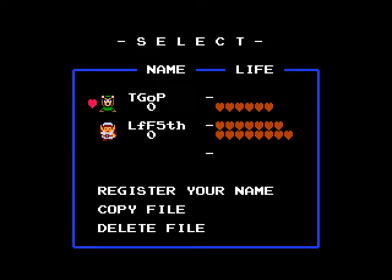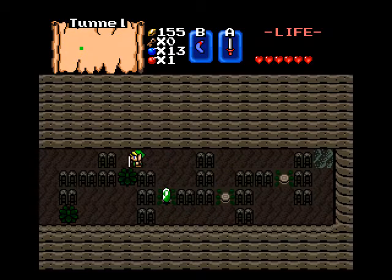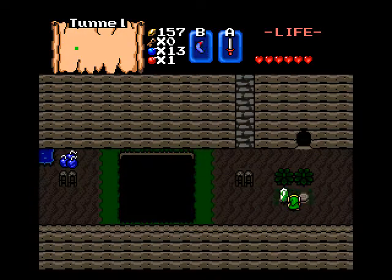Hey everybody! Welcome back to Let's Play Legend of Zelda: The God of Power for Zelda Classic, Part 3. Today we continue through the tunnel, and hopefully we'll find Level 3. I do apologize for my chirpy budgie in the last video at the end of it. I've relocated my bird to the living room for this part, so it should be pretty quiet now.